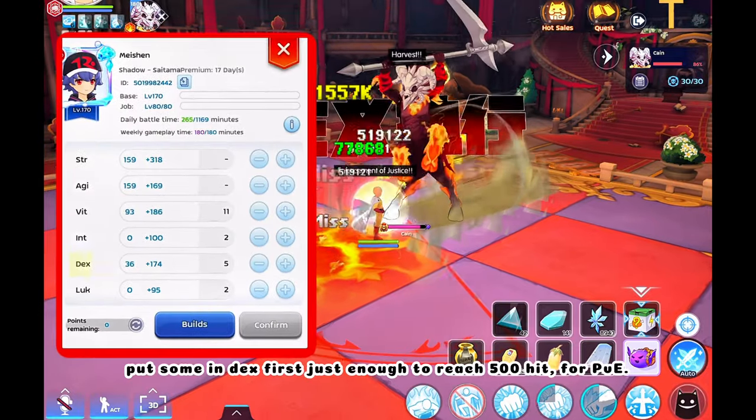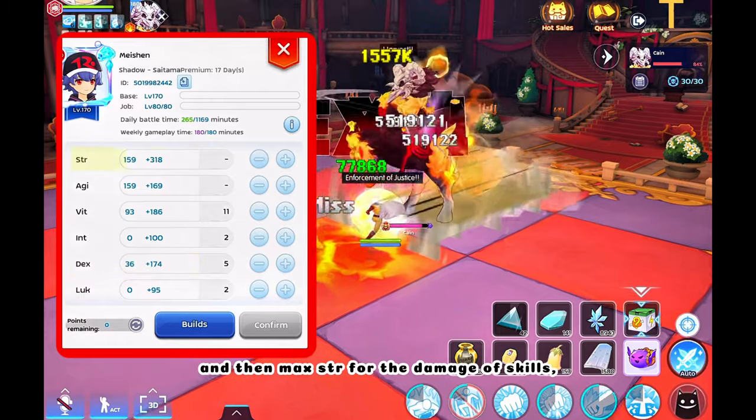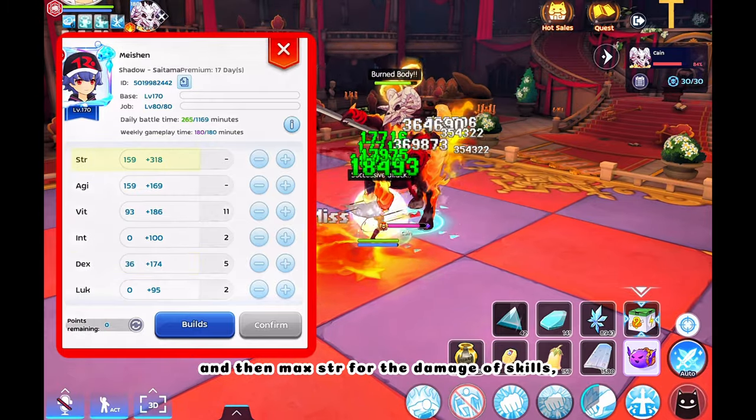First for stats allocation, put some DEX first, just enough to reach 500 hit for PvE, and then max STR for the damage of skills.